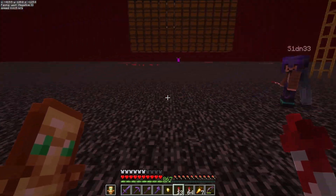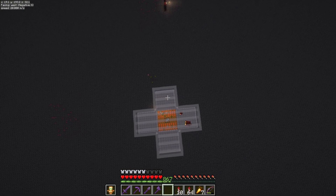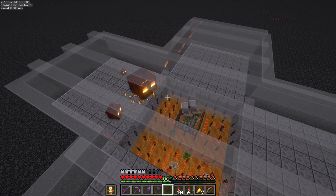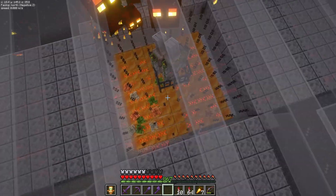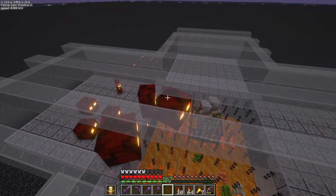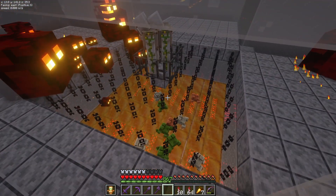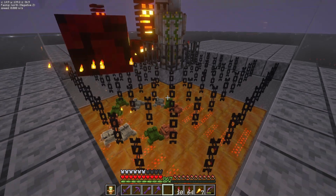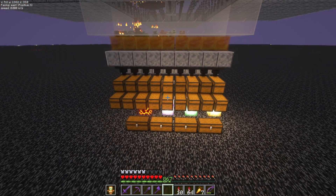Ready for the frog light farm? If you go into F4 and look down: magma cubes spawn on the spawning platforms, get attracted to the iron golems, the iron golems kill them until they're little cubes, and then the frogs eat them. There are four of each color — 12 frogs in total. The frogs eat the little magma cubes and then drop the frog light, and the mine carts pick up the frog lights and send them into the chests down below.